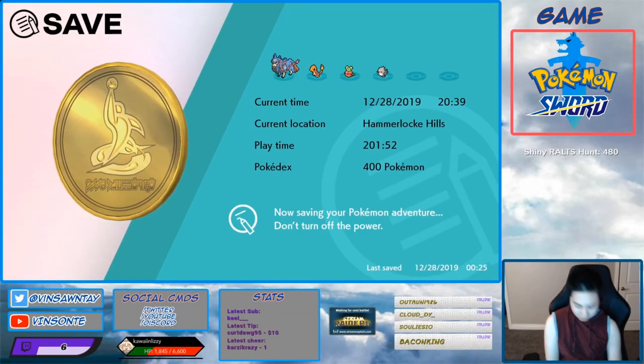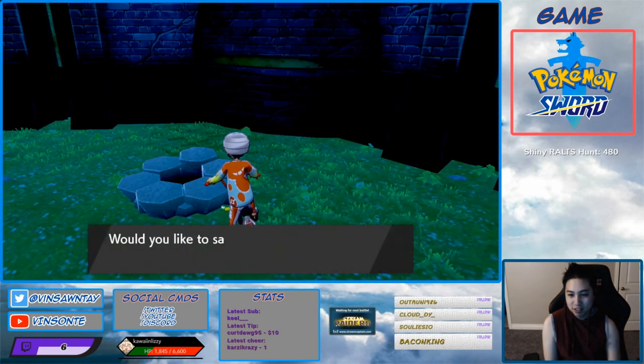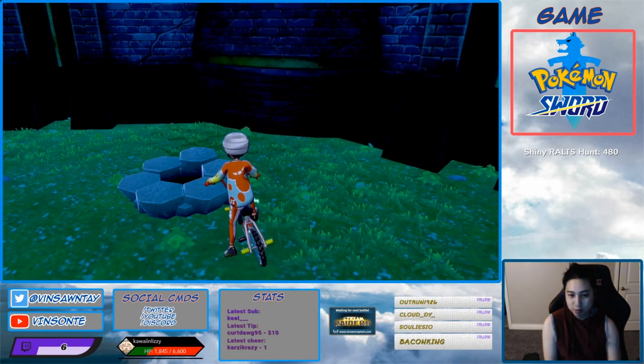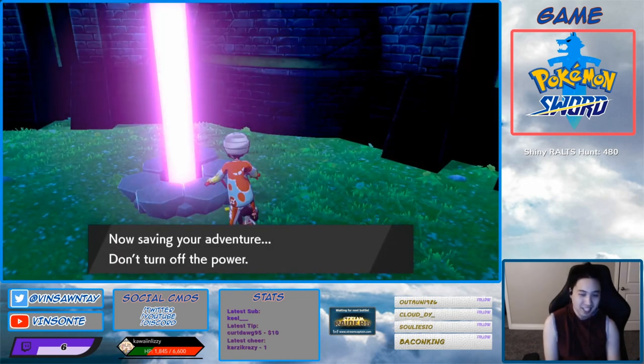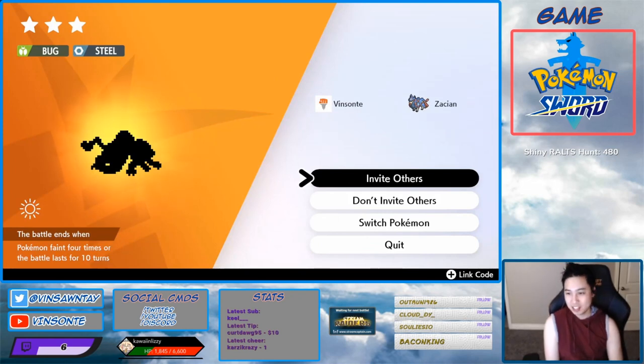We're going to do the trick where we press the Home button after you say yes to save and check if it's purple. It is purple — relax, it's purple. We have a purple beam, perfect for us, and it is a Durant.